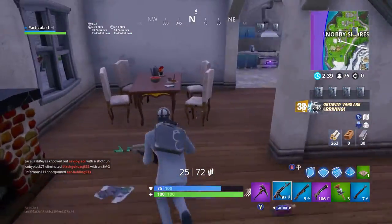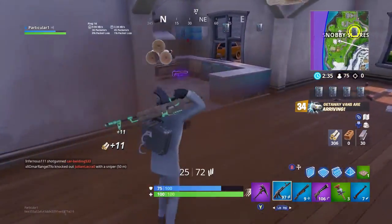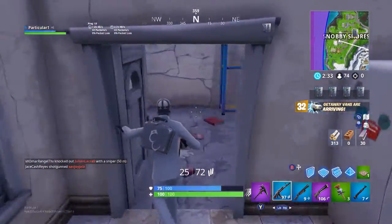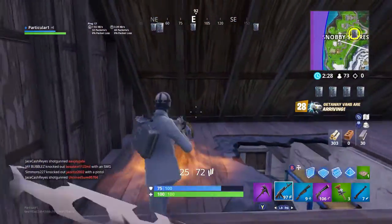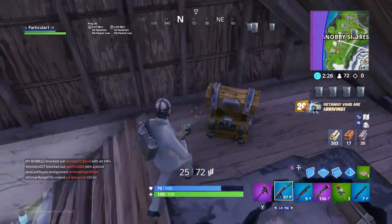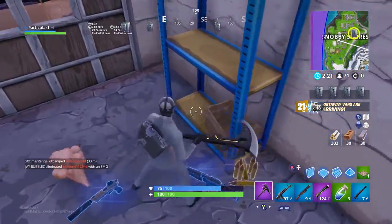The second challenge — Stage 1 of 3: destroy cacti in the desert, so just go to Paradise Palms and break cactuses. Stage 2: search ammo boxes in the snow area. Stage 3: search chests in the jungle area. These challenges are pretty easy so far.